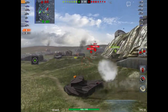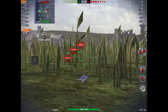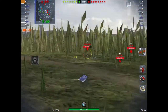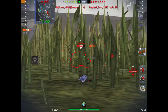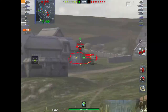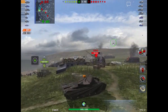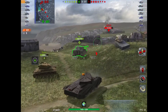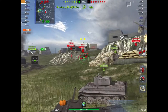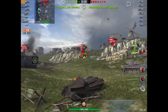Its aiming time is about 3.5 seconds. Its average damage is 200 — penetration for standard is 190, and for premium it's 237 mm, and 270 for the HE. The average pen for standard is 155 mm.